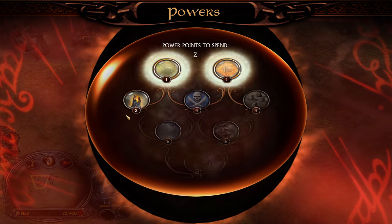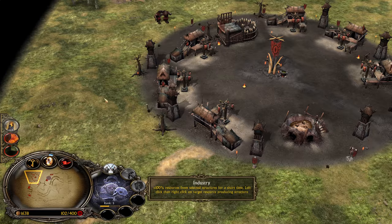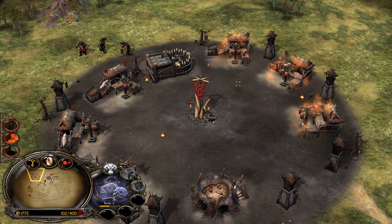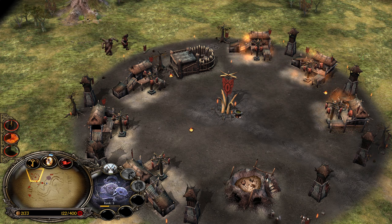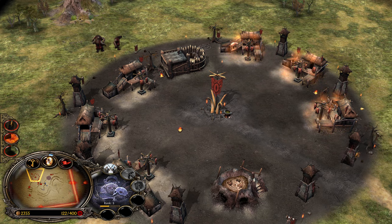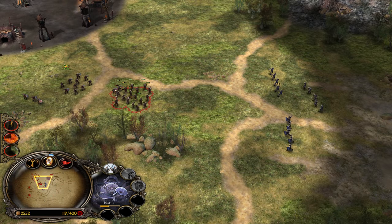Now we have two power points, and this is the time we need to pick Industry — always in every single matchup. You wanna use it like this to cover three Lore Houses at the same time. You can't cover more than that and should never cover less. This way, every one of these three gives us 100% more money, meaning we are getting 300% more money right now, which is impressive.